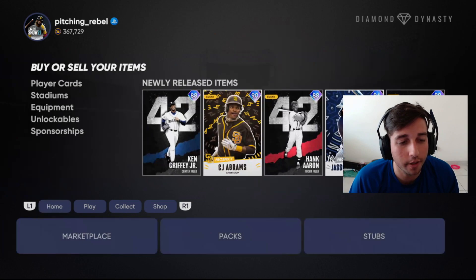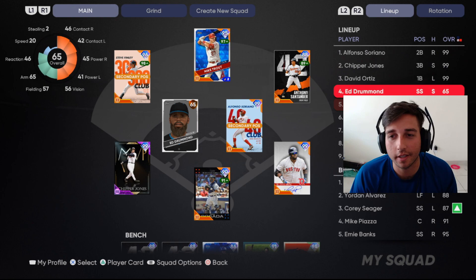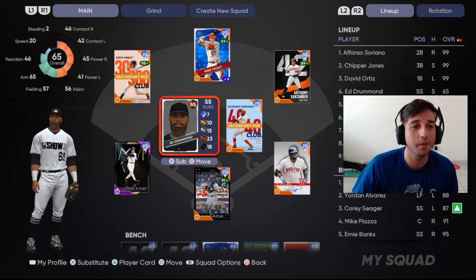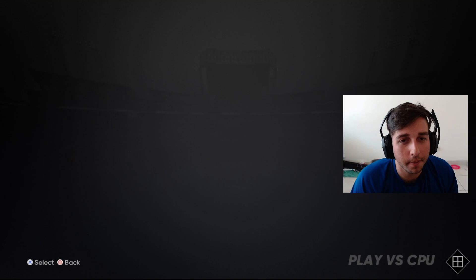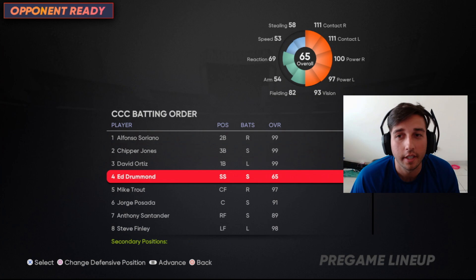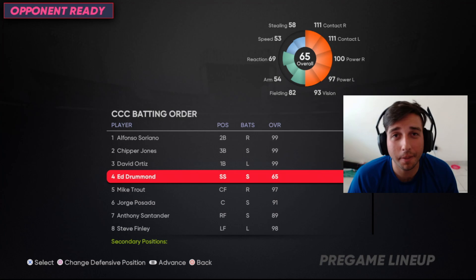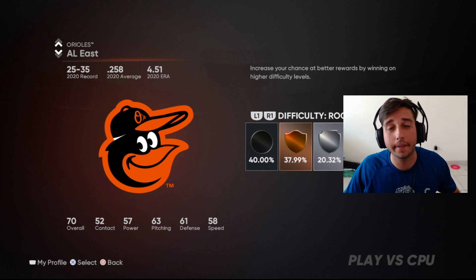Let me go to the lineup. It says he's a 65 overall — I don't know if that's a glitch or if that's how it's supposed to be. He only has 46 contact, 42 — just pure bad stats. But his actual diamond attributes: he's got 111 contact versus both, 100 power versus right, and 97 power versus left with 93 vision. This year it doesn't just give you a pure build like last year — you have to use your perks in order to get him to those attributes.